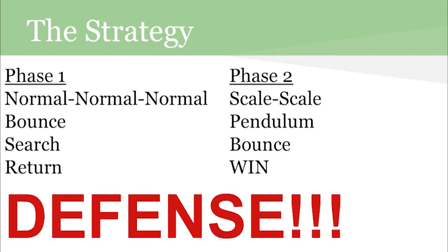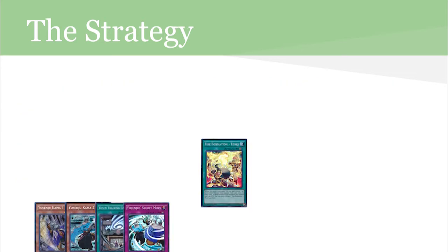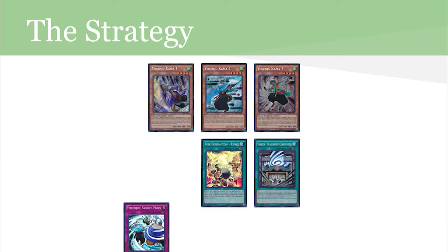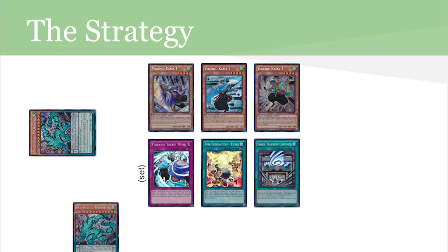Here's an ideal opening hand — let me show you how to turn this into a fearsome board. First, you're going to activate Tanki and search for Kama-3. Now that you have all three Kamas, you're ready to go off. Activate Yosenju Training Grounds, normal summon one, two, three, and you'll have three counters on Training Grounds. Activate the effect of Training Grounds, discard three counters to search for a Daibak. Activate Daibak, bounce your opponent's monster, and then attack. Now you'll get a search, and you can get the additional Daibak so that you can attack for game next turn. Set the Secret Move, and all your monsters bounce back to your hand.